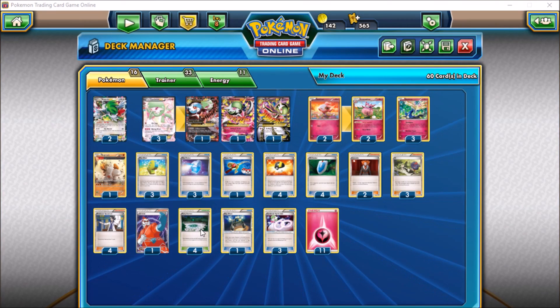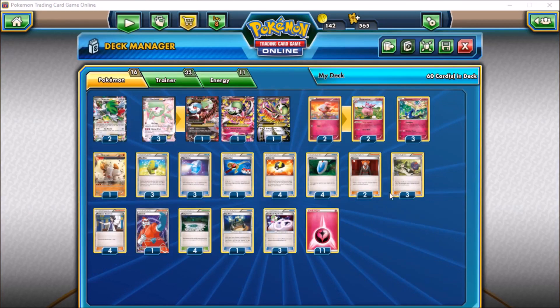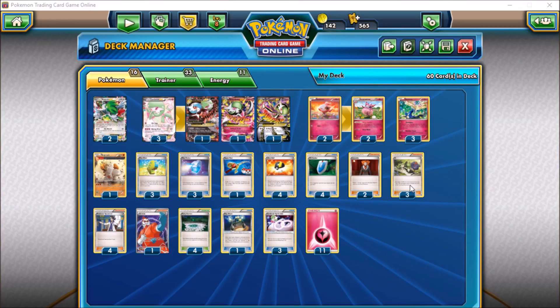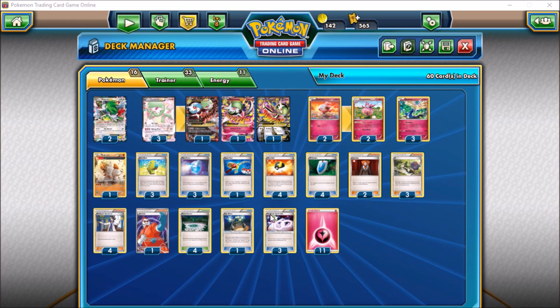Hex Maniac can also help us get a one-shot that might be slightly out of range due to a Fighting Fury Belt, or take away an energy from a Seismitoad, so there's some utility there. It can also be good against Night March. Four Fairy Gardens obviously for free retreat — stadium wars, you gotta stay on top of that. One Exp Share to throw on Regirock or Aromatisse to soak up energy from knocked out Pokémon. Three Spirit Links to go with our 3-3 line of Gardevoir, and 11 basic fairy energies to round out the deck.